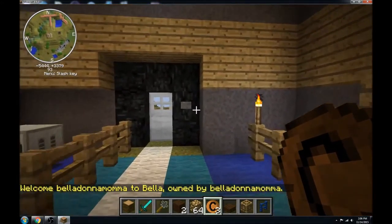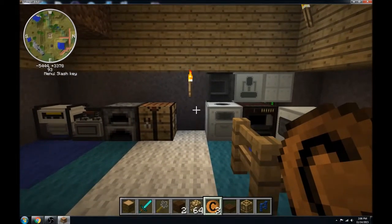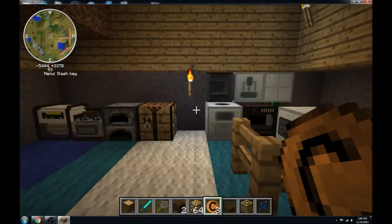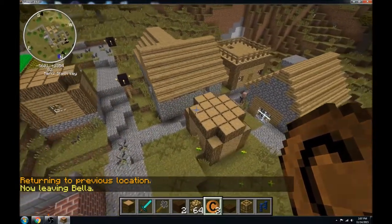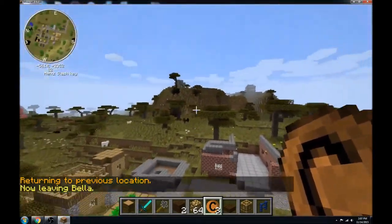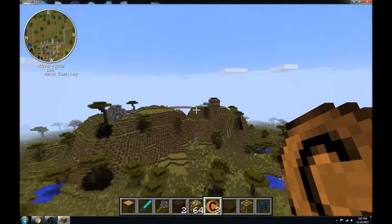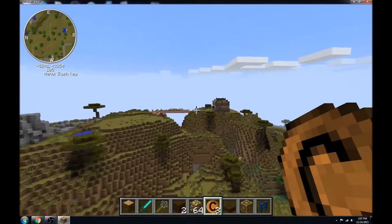Say you really wanted something back where you were and totally forgot — you can type backslash 'back' and it'll take you back to where you were before you teleported. Kind of neat. So this is my house — still a work in progress, of course.